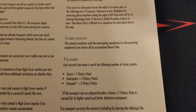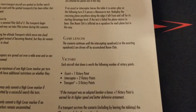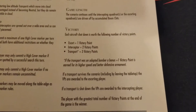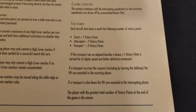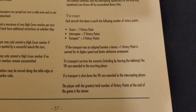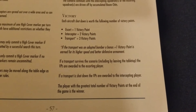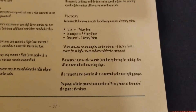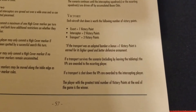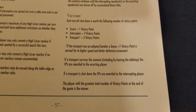Game length continues until the intercepting or escorting squadrons are driven off by accumulated boom chits — so it could go quickly or last quite a long time depending on what's being accumulated. Victory points: each escort shot down is worth 1 point, each interceptor is worth 2, and transports are worth 3. If the transport was an adapted bomber, a bonus +1 victory point is earned for its higher speed and better defensive armament.